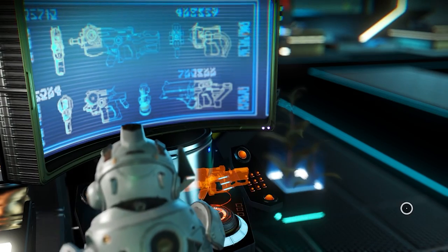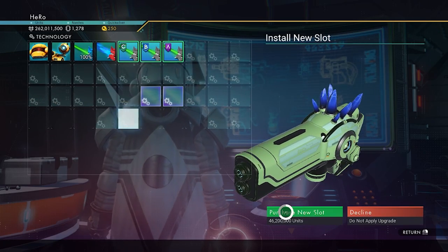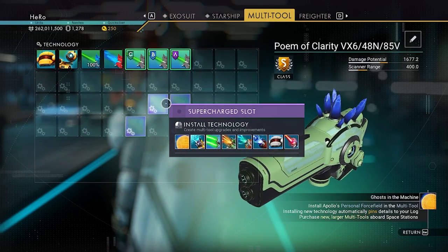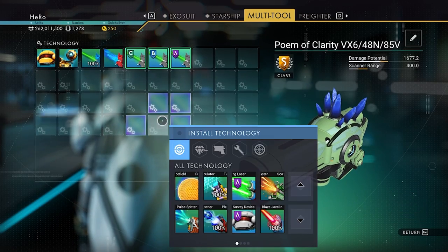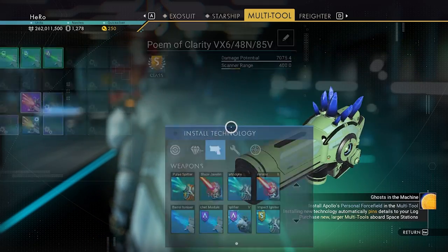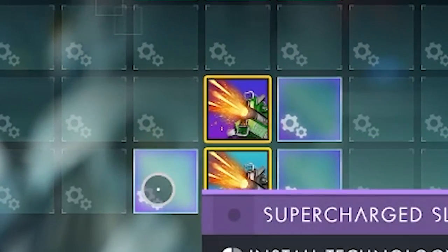Let's go to the space station so we can upgrade it. We need to buy new slots for our multi-tool. Let's upgrade — there's one here, let's upgrade this one and this one. You can see we have three supercharged here and the last one is here. To connect them together, you just need to install something here — let's install the scatter blaster. We need to install the shell grease for the scatter blaster in the empty area underneath. As you can see, you can now connect all four supercharged slots. You can also put S-class or illegal upgrades in them.